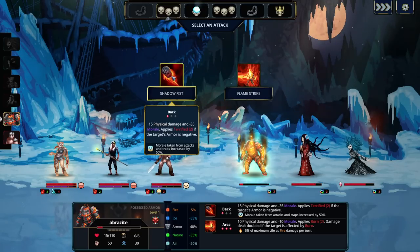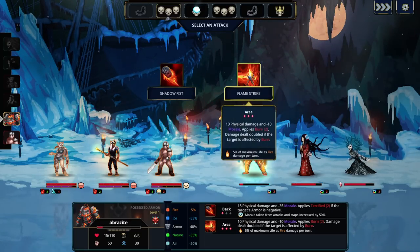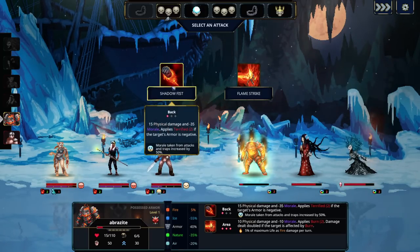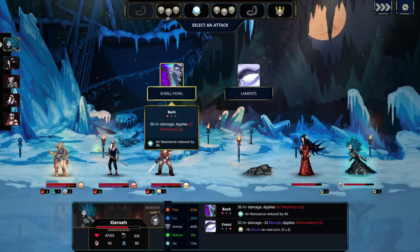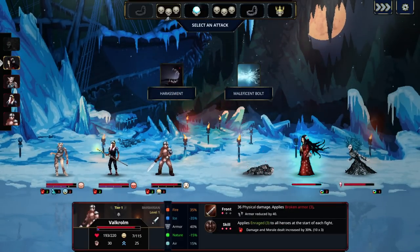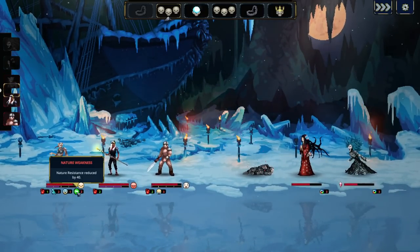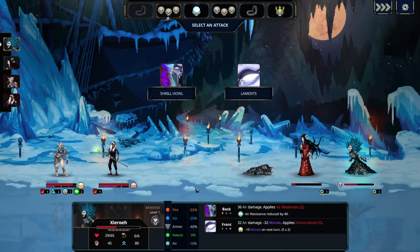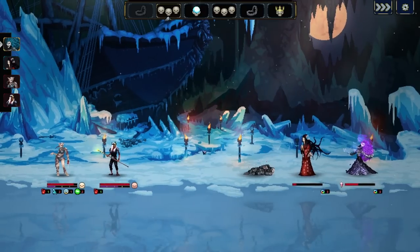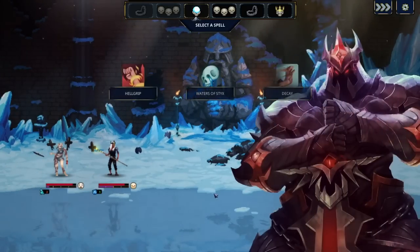This unit has 15 physical and 35 morale to the back line plus Terrified — Terrified gets applied if the opponent has negative armor, which this guy does. So doing this attack also applies Terrified, which makes morale attacks do 50% more. Alternatively, Flame Strike does 10 damage and 10 morale to everybody with burn. Going with applying Terrified to the back line — bye bye, he's dead. We continue with front line air and morale damage plus demoralize. The guy only has 7 morale left — he's basically already gone.